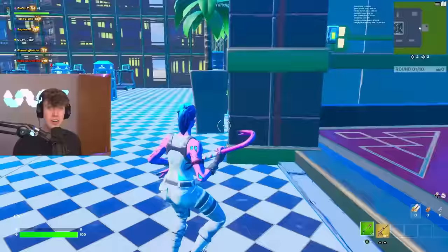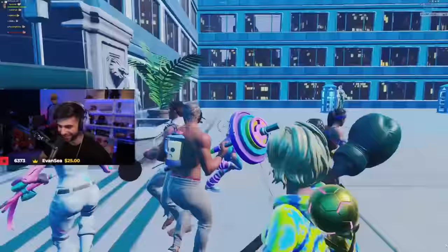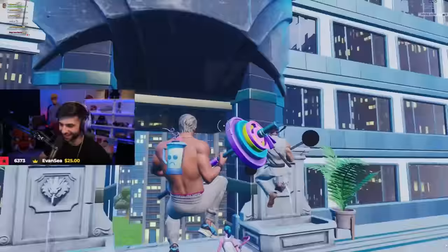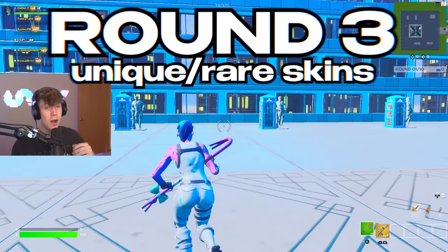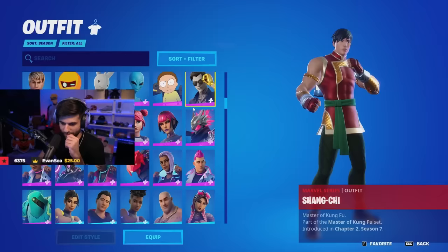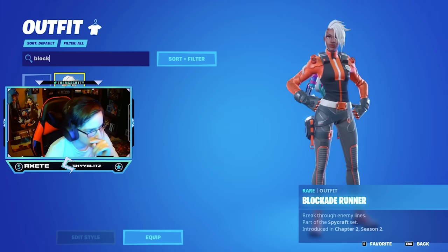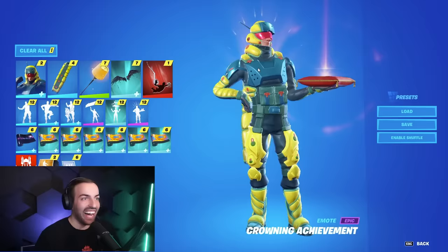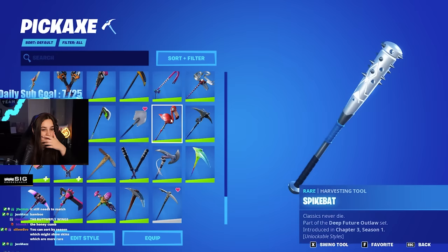We are moving on to round three and we are eliminating two people. Put on the most unique skins — skins that are not very common in game. I want to see the most unique edit styles. You guys now have 60 seconds to pick your best combo. I'm doing good — this is unique. Oh this wonder — what about a flamingo?